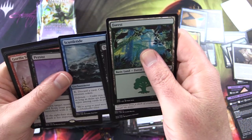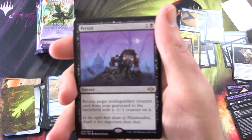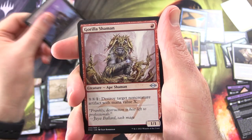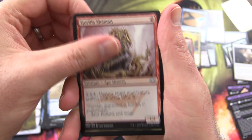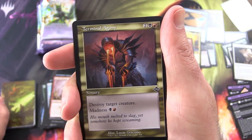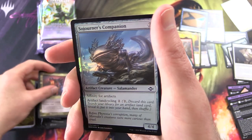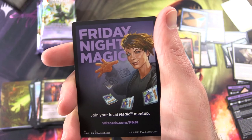We got a Scuttle Tide Crab, Enchantment, Persist. A rare Gorilla Shaman — what will they think of next? We still haven't come across Ignoble Hierarch yet. Terminal Agony, Sojourner's Companion — there's our Axolotl friend again. Foil, and Friday Night Magic.